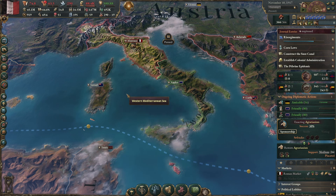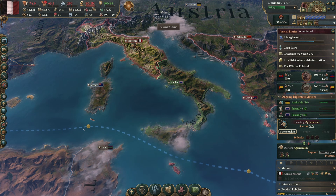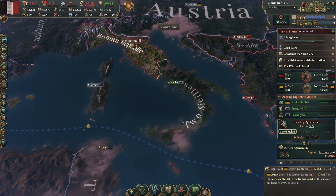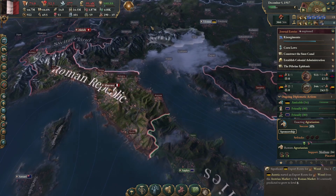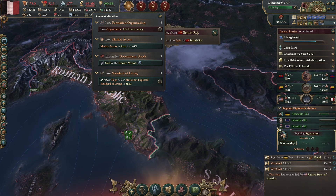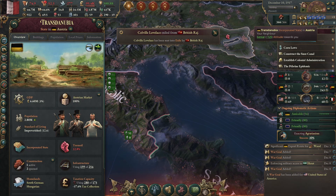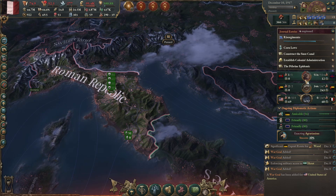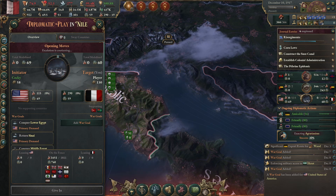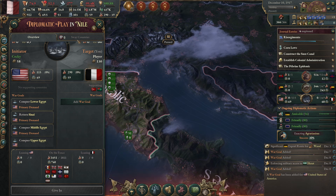Welcome back to Victoria 3, where honestly I've got the country and it's a bit of a state. It looks like we've just started a diplomatic play — America wants Low Egypt, Sinai, and the Suez.